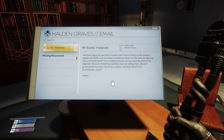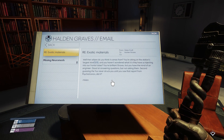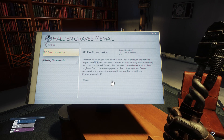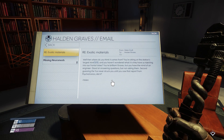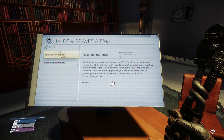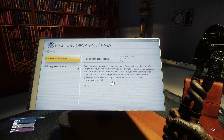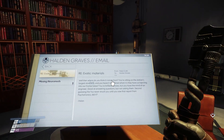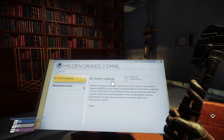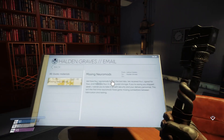Emails: exotic materials from Helen Croft to Graves - 'Where do you think it comes from? You're sitting on the station's large store of it and you haven't wondered what it is they have us injecting into our frontal lobes. You're brilliant Graves, but you have the mind of an engineer - good at answering questions but not asking them.' So a lot of people don't know where the exotic matter is coming from - the Typhons are kind of a company big secret.